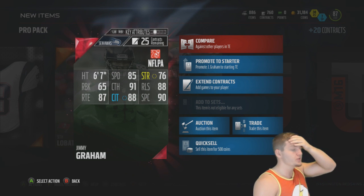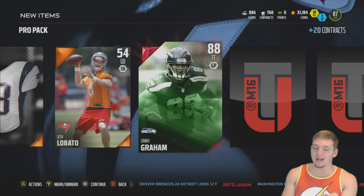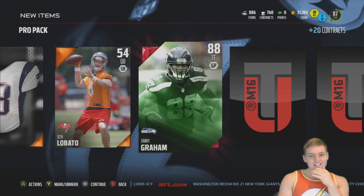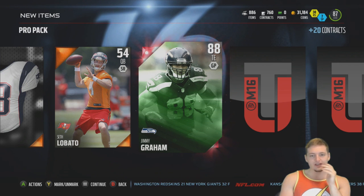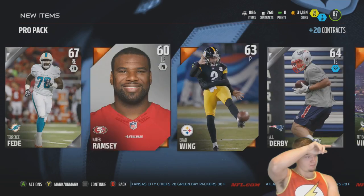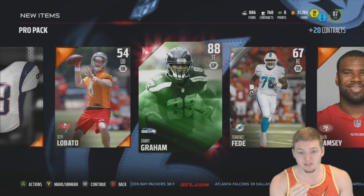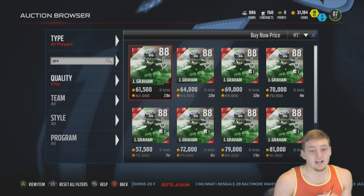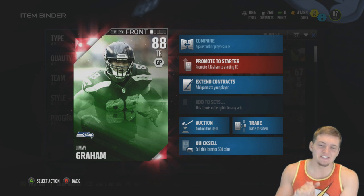No way — no no no, what the freak?! I was genuinely not expecting anything like that! I already have this guy on my team but I will gladly take a pack pull of Jimmy Graham and sell him. Let me just stare at this — Jimmy freaking Graham out of my final pack of the pack opening! This is probably by far my most successful pack opening out of any of my Team of the Week openings. He's dropped in price a decent amount but I'm not complaining — I'll take the 65k any day.